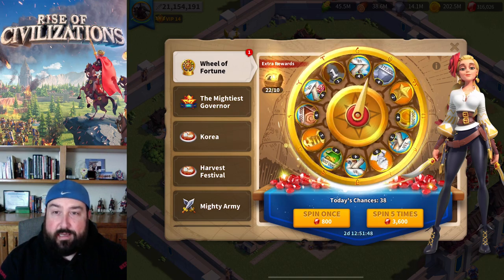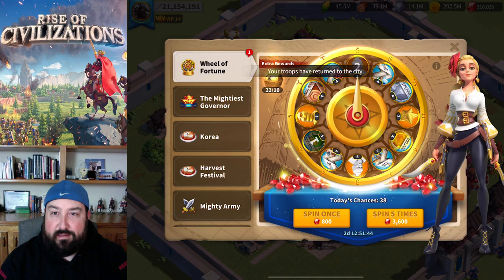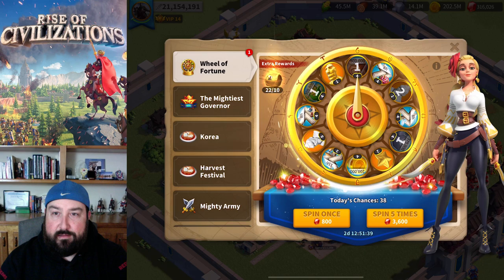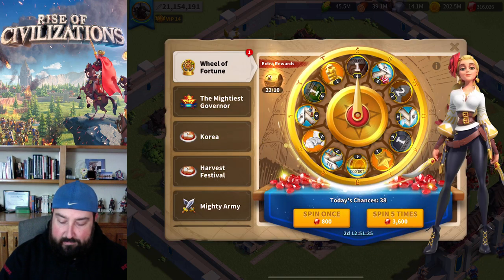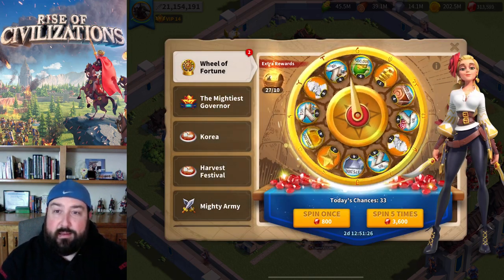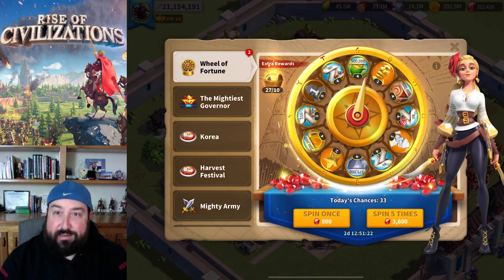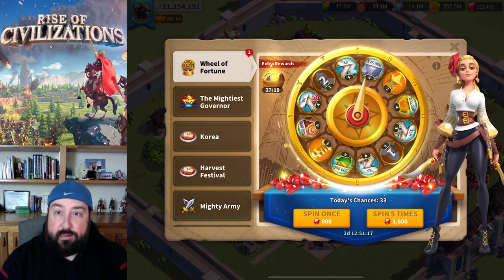Fourth spin — Chow Chow, I'll take it. Food, another Chow Chow, stone, and wood. Not as good a spin that time. I'll take the sculptures definitely, but I basically paid 1,800 gems per sculpture there. That wasn't exactly a fair trade, but I'll take it. Two sculptures in the first five spins — that's pretty good.